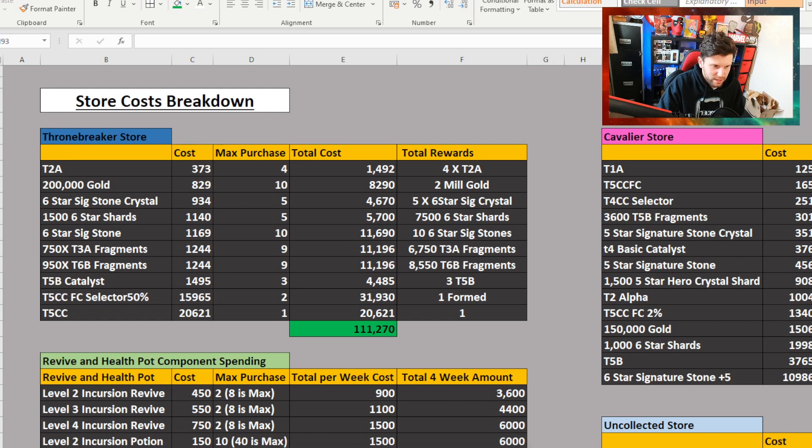Let's have a look at cost breakdowns — how many max you can get and the cost of it. For example, the Thronebreaker store Tier 2 Alpha: you purchase four at a cost of 373 each, so four times 373 is 1,492. If you buy everything in the Thronebreaker section of the store — for Paragon and Thronebreaker — it's going to cost you 111,270 components.